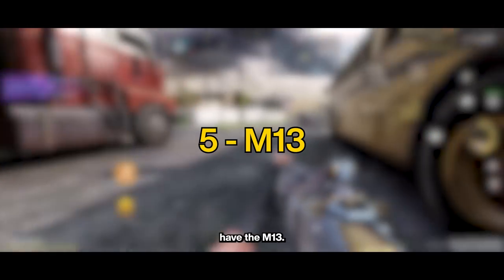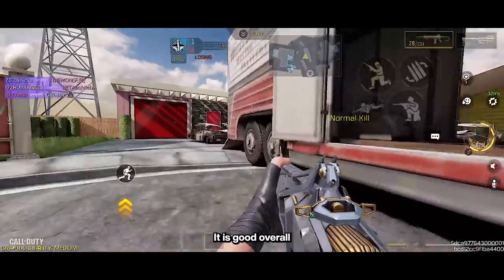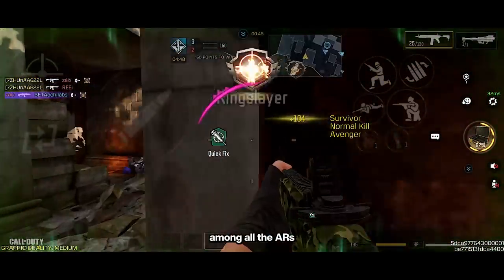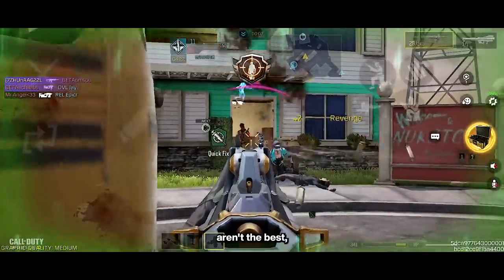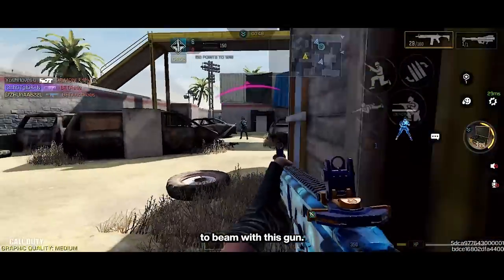At the number 5 spot, we have the M13. This gun is the easiest AR to use in this list. It is good overall and it can fit with different playstyles. It has the fastest fire rate among all the ARs in the game while having absolutely no recoil. Damage and range aren't the best, but they are fine considering how easy it is to beam with this gun.